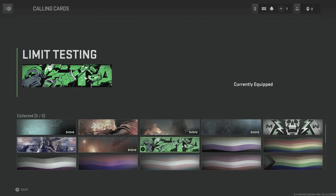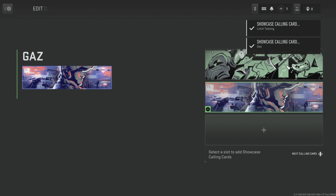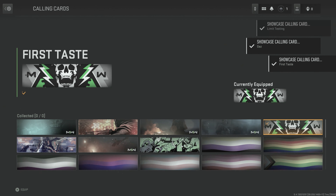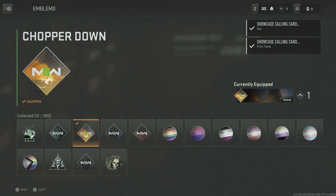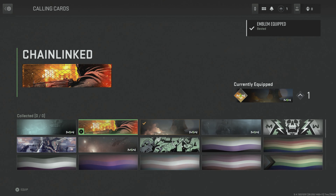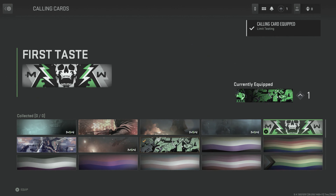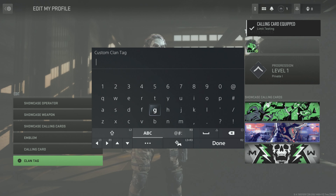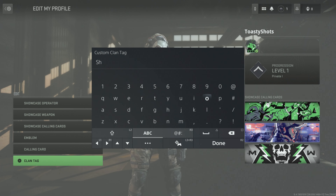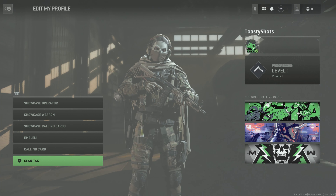I don't know which of these I want — I'll grab that one. Emblem — beta, there we go. This is a charm — oh, am I choosing one of these? Clan tag. Did it give it to me?